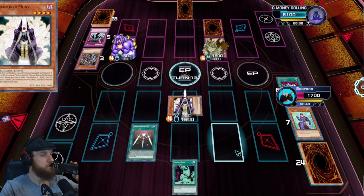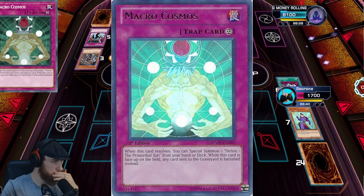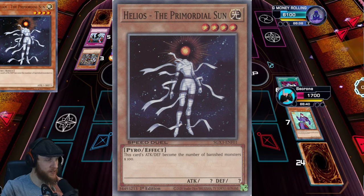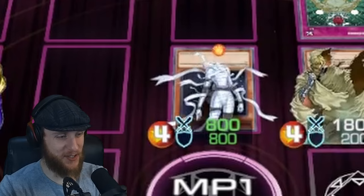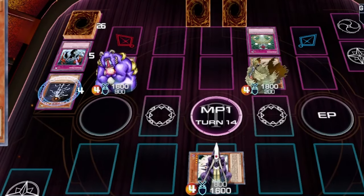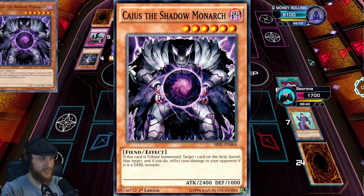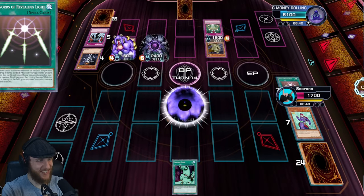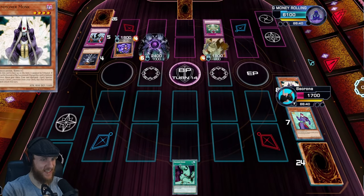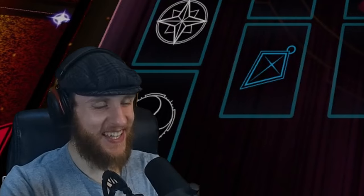Before you end your turn, I activate Macrocosmos and I special summon Helios from the deck. All banished monsters times — oh, that's not too bad. It's only 800. I'm not scared. I'm not done yet — I will tribute this away. Oh no — to tribute summon the Monarch. And I destroy your Swords of Revealing Light. Oh no. Well, this sucks. I will peel down your life points slowly. And then get punched in the face. I'm starting to remember why I never really beat this deck that often.